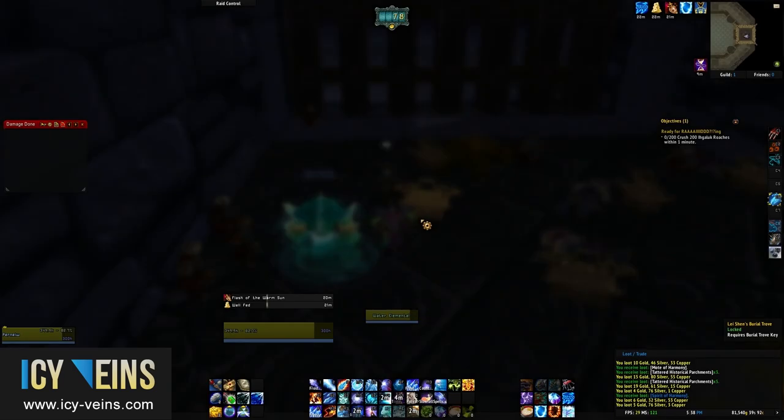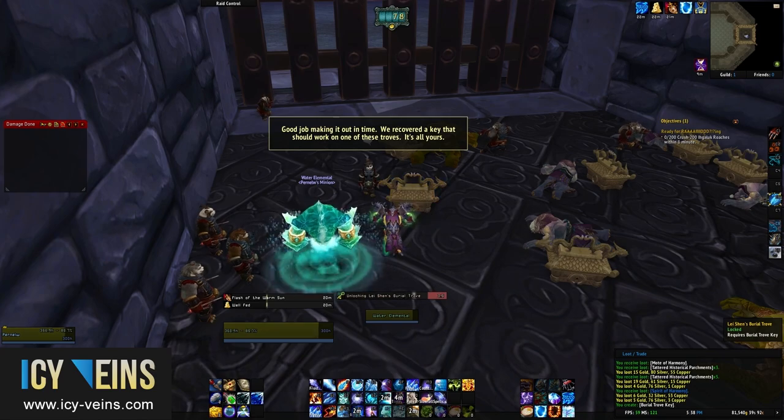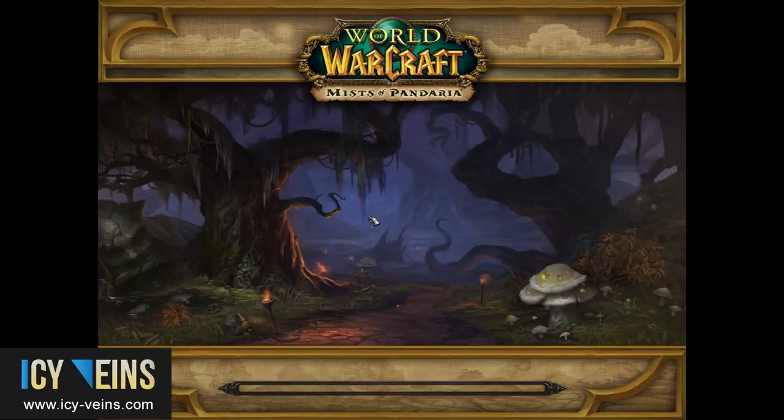After exiting the dungeon, you will find yourself in a room full of burial troves, which you can open using a burial trove key. These keys are given to you when you successfully exit the instance by reaching Tenwu and talking to him.